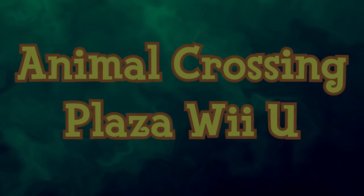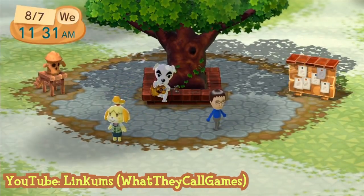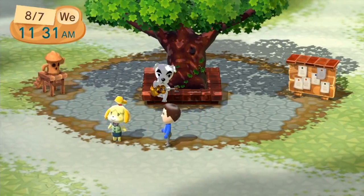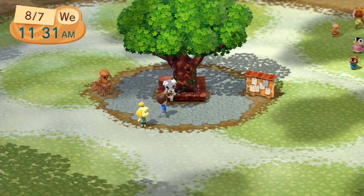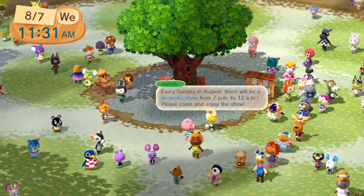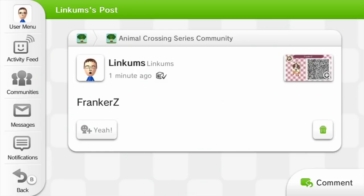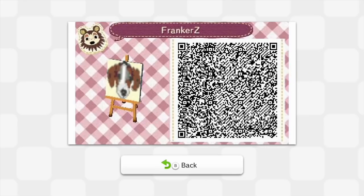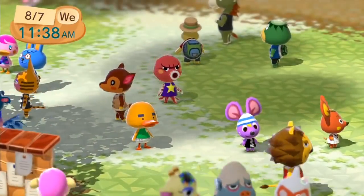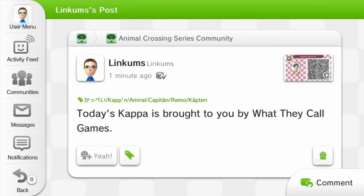Animal Crossing Plaza is a discontinued social application for the Wii U, available for free from the Nintendo eShop. The plaza is filled with Animal Crossing villagers and special characters who periodically give comments. It contains a bulletin board linking to the Mii vs Animal Crossing news community, and players can view villager profiles and mark favorites to ensure they're always present. When this game first came out, the community speculated it was a hint that a full-fledged Animal Crossing game would come to Wii U — which sadly never happened.